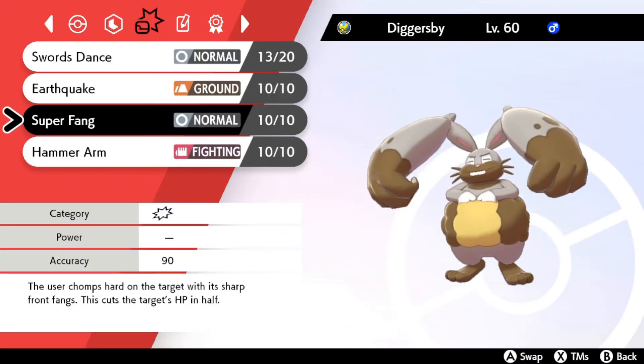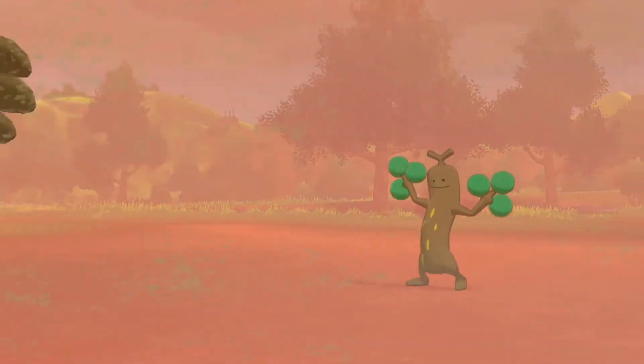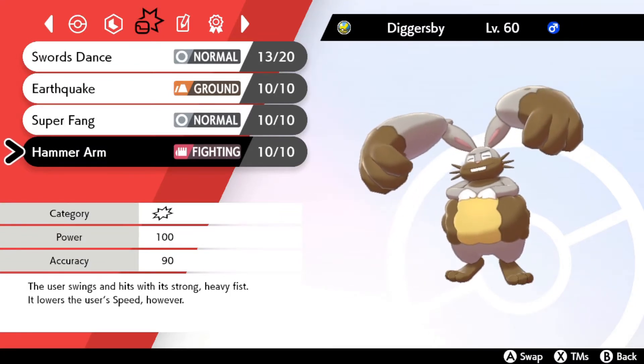Super Fang, which halves the target's health. And Hammer Arm, which slows down the user.